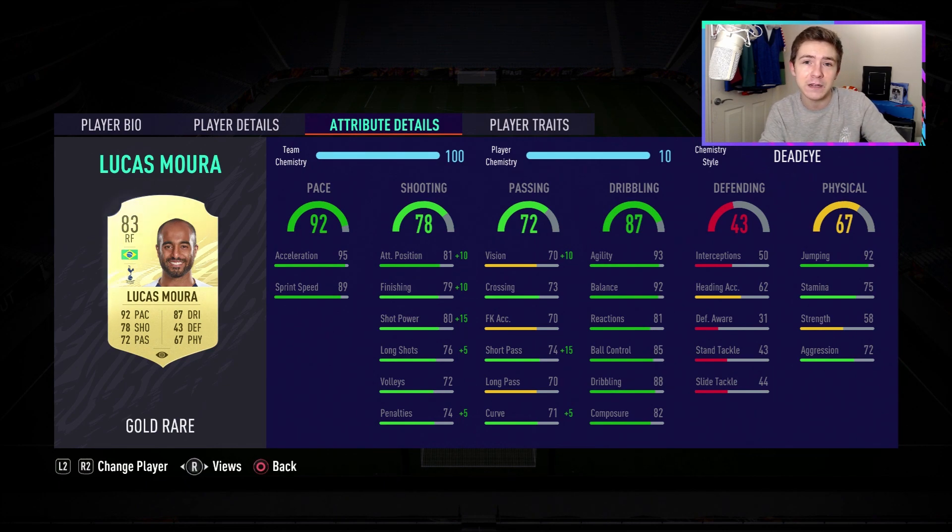His shooting stats for a right winger are actually very nice, and we're going to give him the Dead-Eye chem style to boost them even further, so I'm hoping he scores plenty of goals. The same can be said for his passing — crossing rating of 73 is pretty average, but a short passing stat of 74 is alright and it's going to be boosted by plus 15 thanks to the chem style. The dribbling department looks outstanding — elite agility of 93, brilliant balance of 92, a very good in-game dribbling rating of 88, and also 82 composure on a winger, which is actually pretty high.